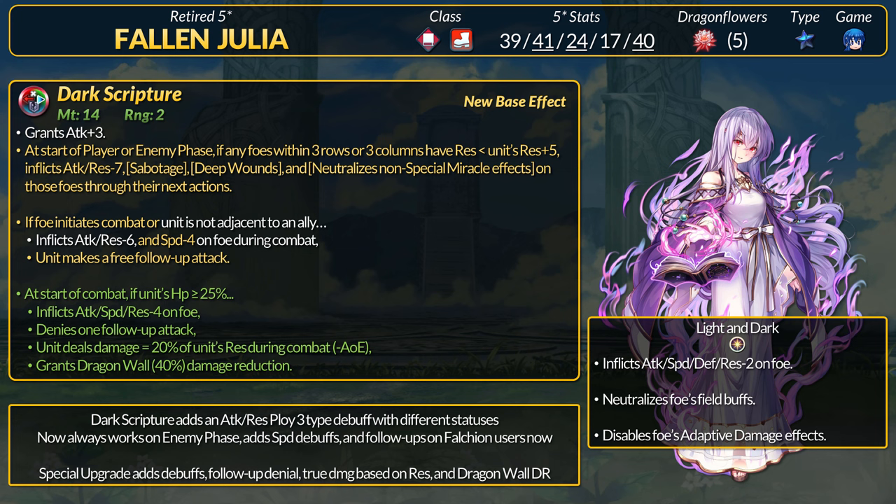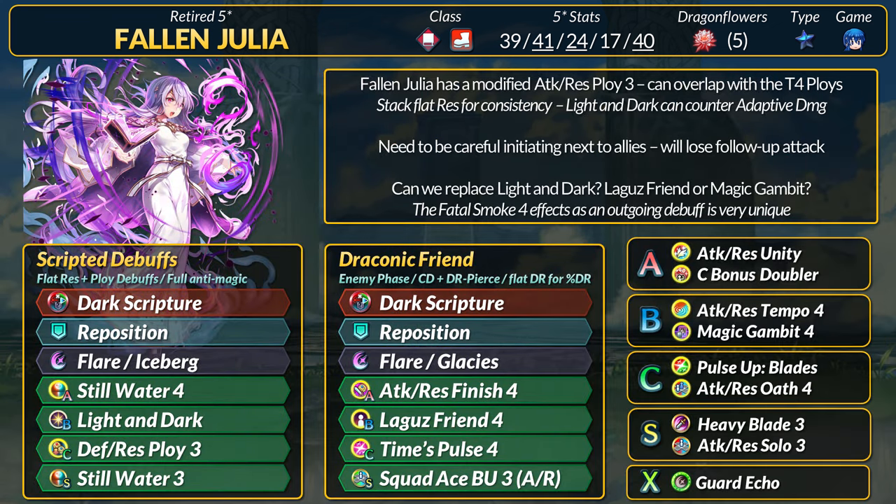This Julia will have her legendary ult's base Light and Dark B skill — essentially an omni-flow that also negates adaptive damage, which could keep well with the refine especially to fight dragons. Generally, Fallen Julia wants flat resistance to consistently ploy her enemies. You can overlap with current options to gain Ploy and Exposure — speed debuffs stack with Sabotage, and defense debuffs give physical allies extra damage. Res stacking also helps Dragon Wall plus more true damage, though with Still Water you forgo Julia's already low base defense. Be aware that Julia loses her follow-up if you initiate next to an ally, so warping may not always be best.